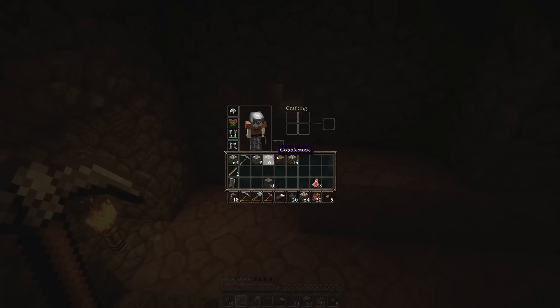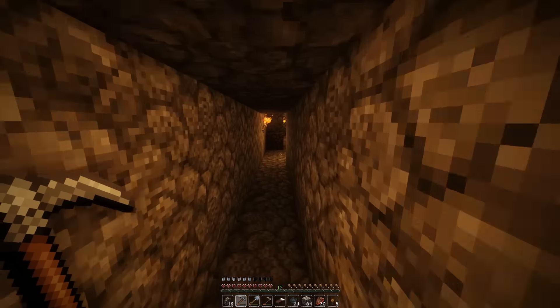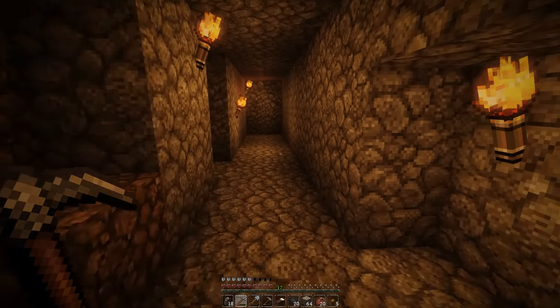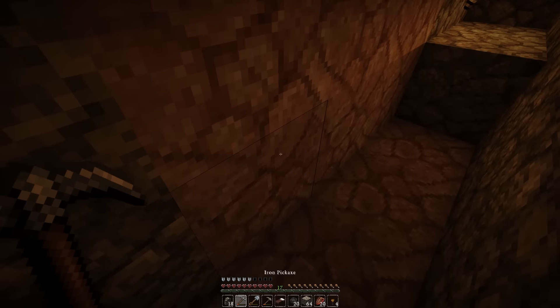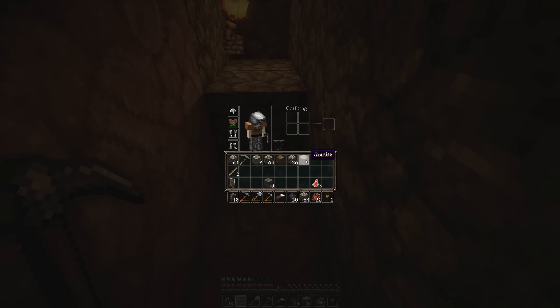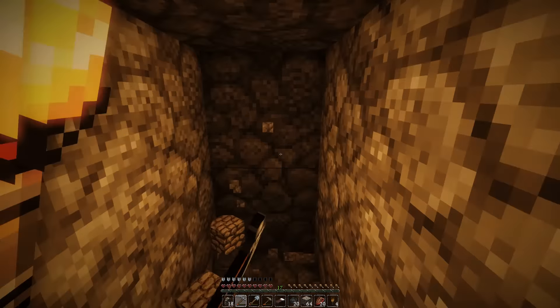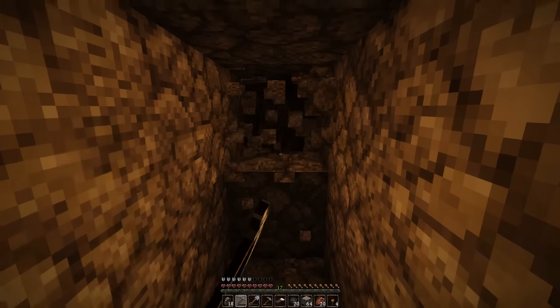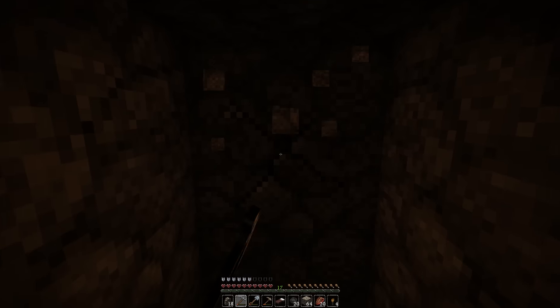I've got three and a half stacks now, so I reckon just a couple more stacks and I should have enough brick to finish up my house. Got to be careful though because this pink stuff is useless - it's granite. In this texture pack it looks really ugly and there's nothing I can use it for, so I'm just going to ignore it and hope I see it before it gets too dark.